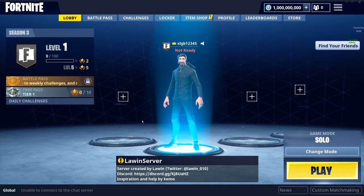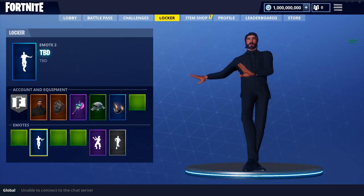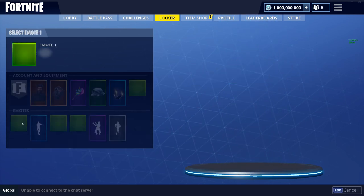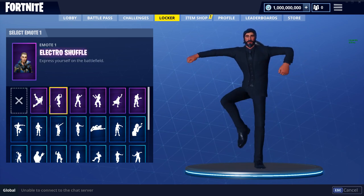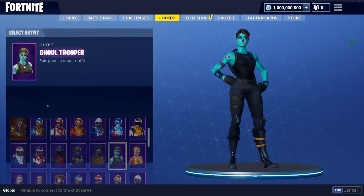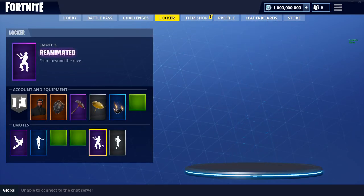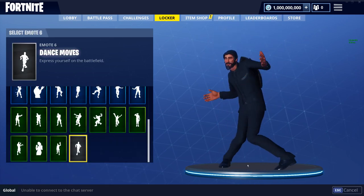Let's see what emotes we've got. We got this emote — don't know what this one is called but it's pretty cool. We got Best Mates of course, we got Breakin'. It just switched me to Ghoul Trooper, that was weird. We also have Reanimated and the original default dance.